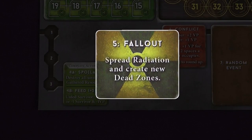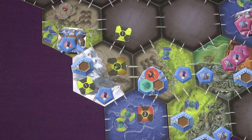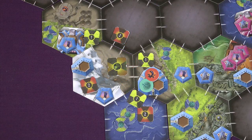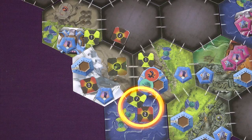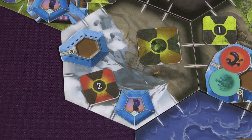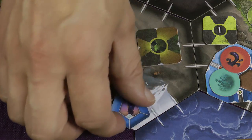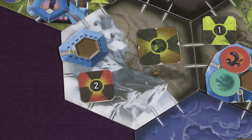The Fallout event is where radiation spreads. First, all dead zones on the board spread 1 radiation to all adjacent spaces. Second, any space with 3 or more total radiation then becomes a dead zone, and all tokens there are immediately destroyed. Finally, each space with radiation is checked to see if any survivors there can survive the current radiation level. For example, here there is a radiation level of 2 but only 1 protection icon, so the survivor is killed and you lose 1 victory point.